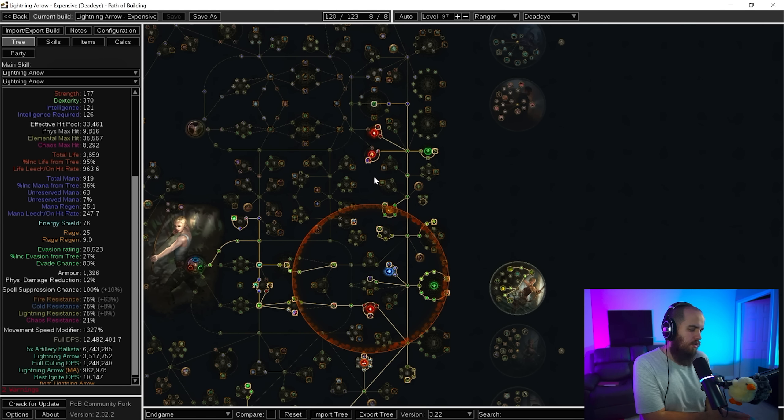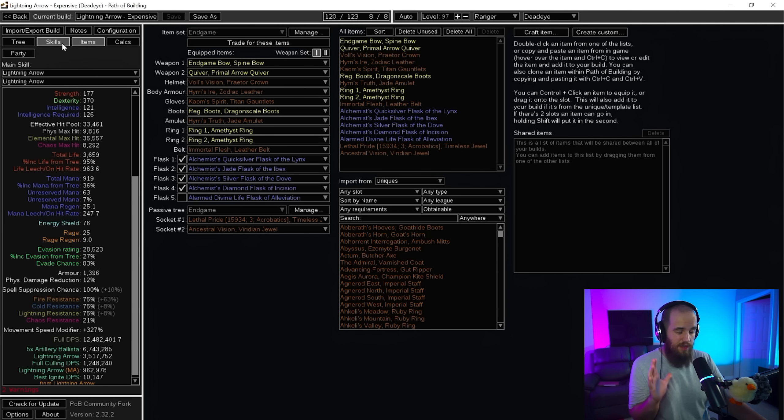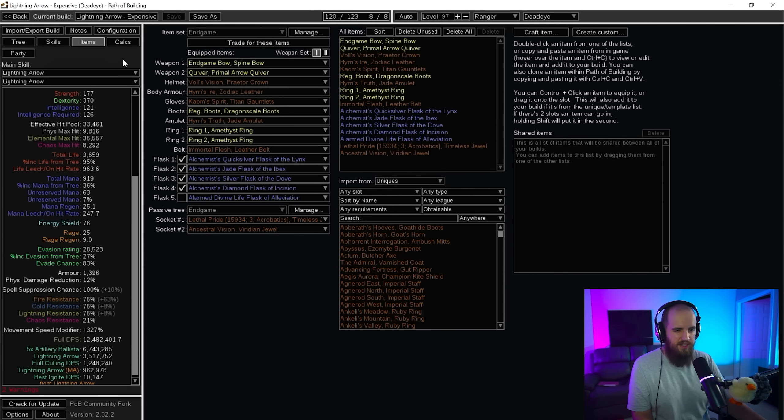The next big upgrade on this build would be getting a Headhunter or moving toward Headhunter jewels in the tree — it's pretty easy to get those working in a couple of jewel slots. This build with the items shown is around 20-30 divine, maybe even more. You can cut a lot of cost by skipping the crazy gems and gear and still do perfectly fine with about 15 divine invested, farm up 20-40 divine, and jump into a new character — or maybe improve it into an Omni super crazy version and swap in Tornado Shot.